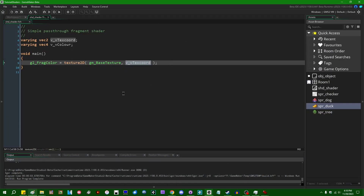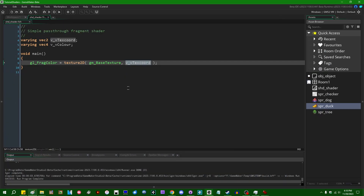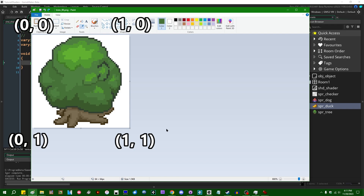There is one difference from the way shaders think about texture coordinates versus how normal people think about them: in shaders, texture coordinates range from zero to one, instead of from zero to whatever the dimension of the image is. This tree sprite is 64×64 pixels, and you might expect the upper left to be (0,0) and the bottom right to be (64,64), but in shaders the texture coordinates always range from zero in one corner to one in the opposite corner. The biggest reason for this is that if coordinates are all relative and exist in a range from zero to one, it doesn't matter how big the image is — the middle is always 0.5, whether your sprite is 32×32 or 1000×1000.